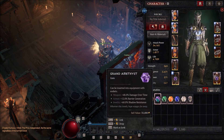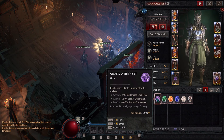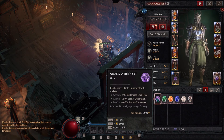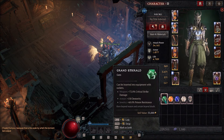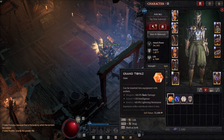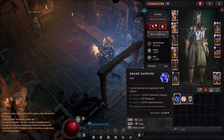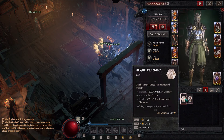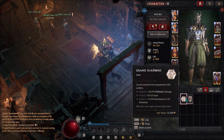Looking at the Amethyst, it's 48% damage over time. In armor it gives 12% barrier generation, and shadow resistance in jewelry. The Emerald is critical strike damage, 150 dexterity, and 60% poison. The Topaz weapon is 60% basic damage, 150 intelligence, and 60% lightning resistance. The Sapphire is 54% vulnerable damage, 150 willpower, and 60% cold resistance. The Diamond gives 60% ultimate damage, 50% to all stats, and 12% resistance to all elements.